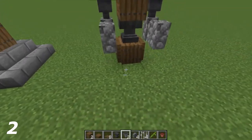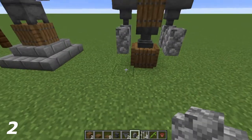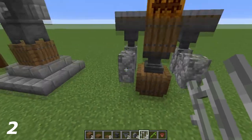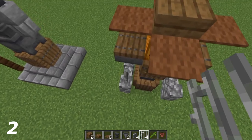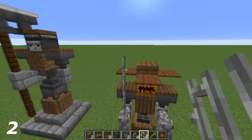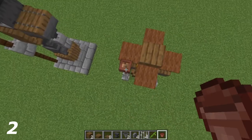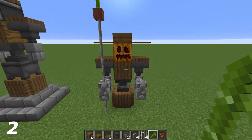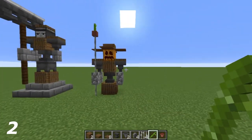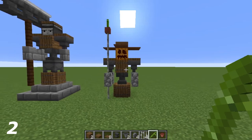On the left side — though you can have it on the right — I'm going to put on the front, below the cobblestone wall, an iron bar. Then go one, two, three just like so on top of each other with iron bars. On top of the iron bar I'm going to put a flower pot, and inside the flower pot I'm going to put bamboo, but you can have whatever you want. That's like a little mini scarecrow statue — you can put that on a farm or something. Either way, that's the second mini statue design done and dusted.